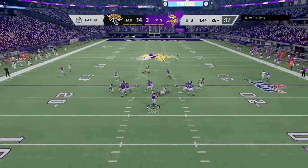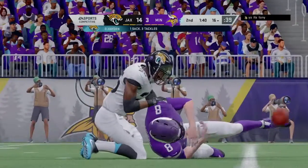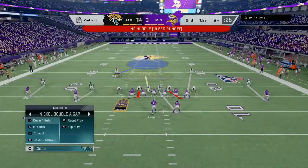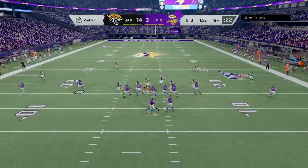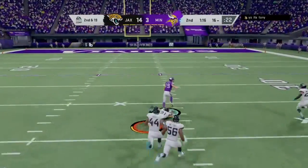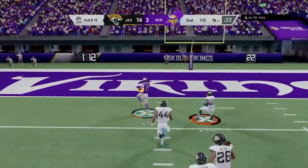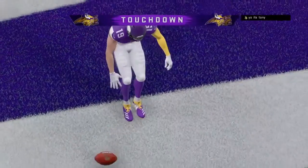Trying to shake off the interception from the last drive, he'll look to throw. And the Jags get to him as down he goes. After the sack, it's second and 19, and the road gets a bit tougher from here. Here's Cousins — he'll find a lane and work in the middle. He's got the lane, and there he goes, and he'll get into the end zone. Touchdown, Minnesota.